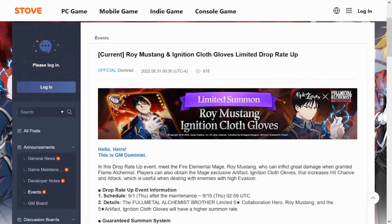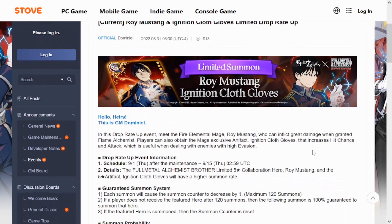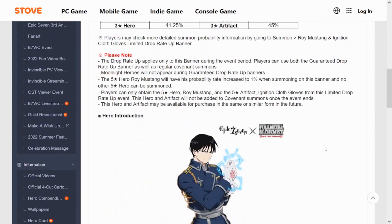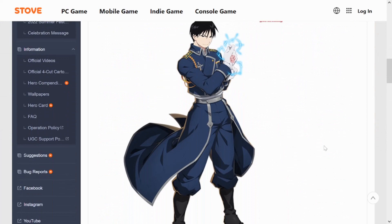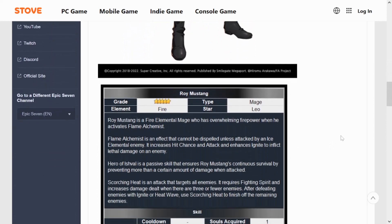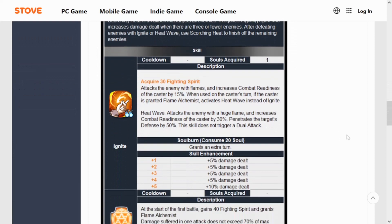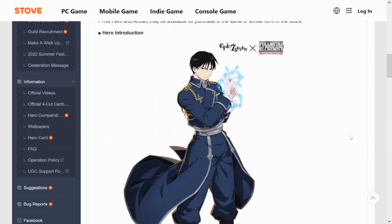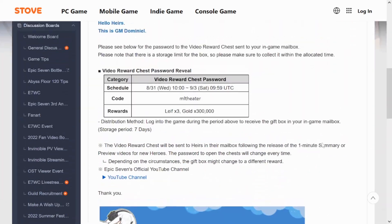Last but not least, Roy Mustang with the Ignition Clock Gloves — potentially the true limited unit of the collab. He'll be available to pull after maintenance until September 15th. On paper he's set to do insane amounts of damage, but keep in mind if he's not good he has potential to get buffed — we already saw that with Edward. Grace of Growth is going to be our biggest tool to test these new units, and we're going to pull him day one and plus 15 him to test at full potential.